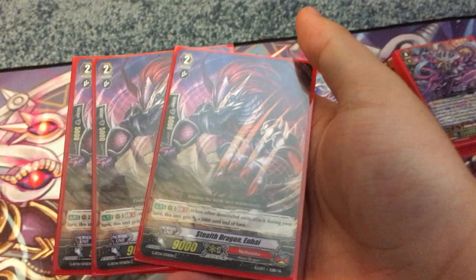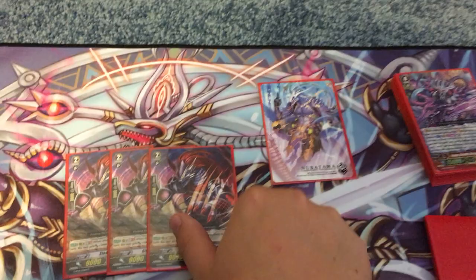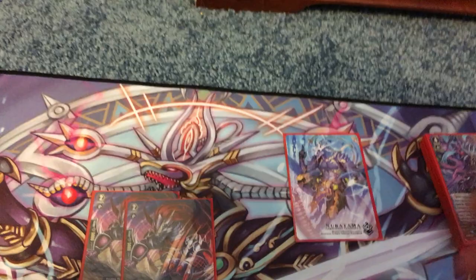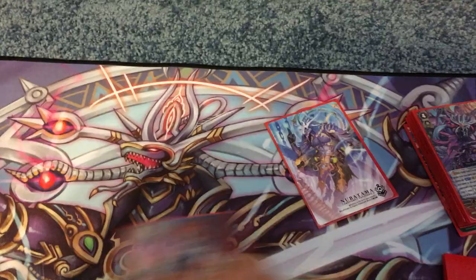Next, we run three copies of the new guy, Stealth Dragon Enbi. Enbi does — whenever another dominated unit attacks during your turn, he gets 5K power. I run him over Metsu, and this is what allows me to run the recycle PGs over the counter charge PGs, because this guy gets bigger. If I have three dominated attacks in a turn — say I use the ride phase skill of Zonky, he'll pop on the board, then stride, then he'll get 5K from that, and the stride normally generates two more dominant attacks — he'll get 15K power. That's real good. He gets really big, and with Ayagiri he gets even better.